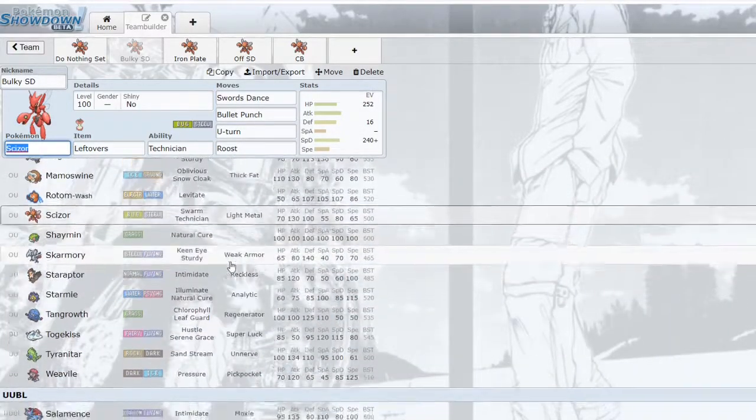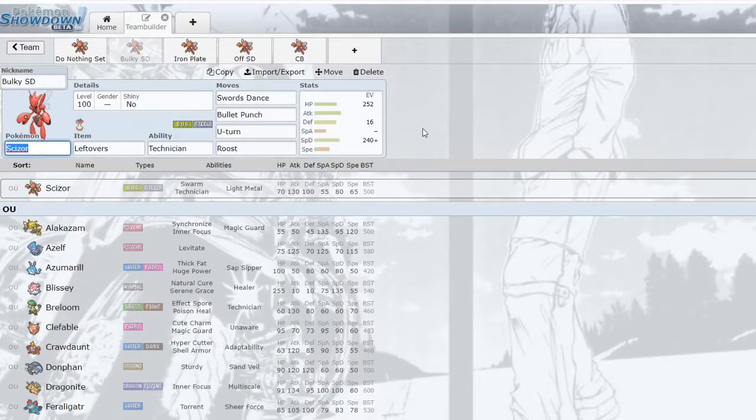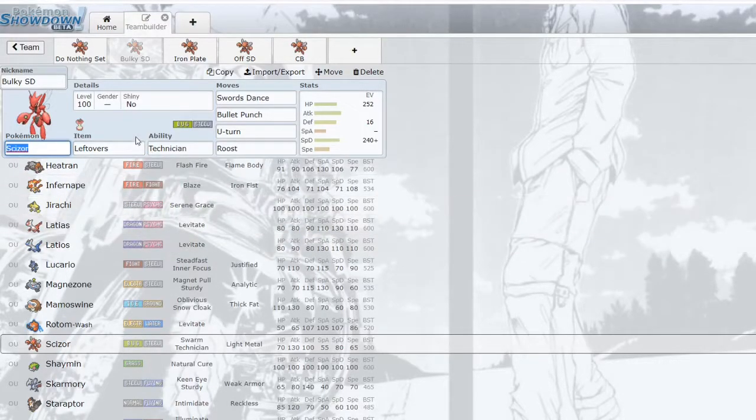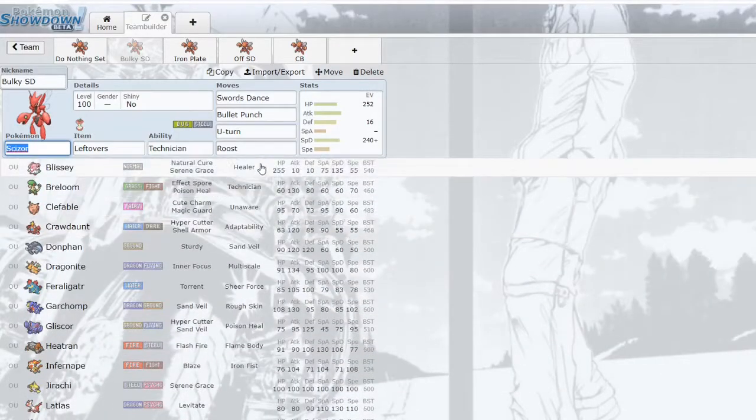You can also make this physically defensive too. With the way the meta is going — now that Gengar has been banned, a lot of players are making their teams more physically oriented — you could run physically defensive SD Scizor to still take on physical attackers. That said, I think SpeDef is way better for handling Latios right now, since physically defensive Scizor won't take Latios's hits as well, especially with hazards down.